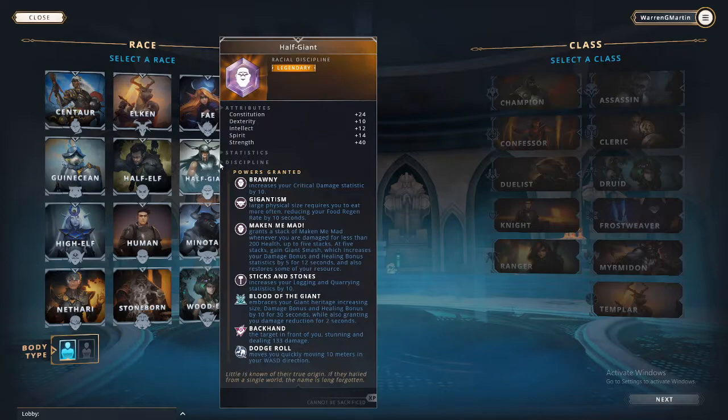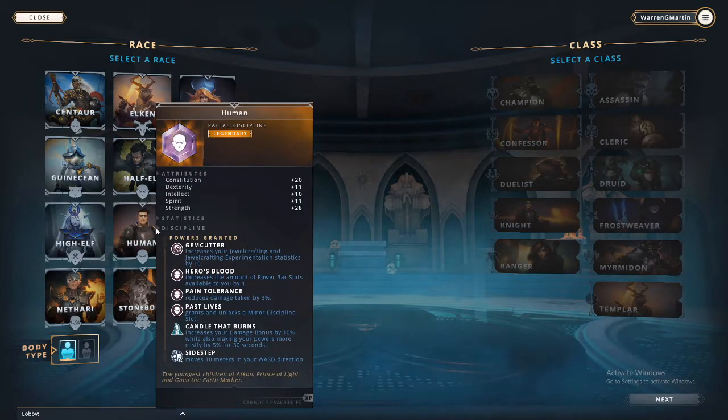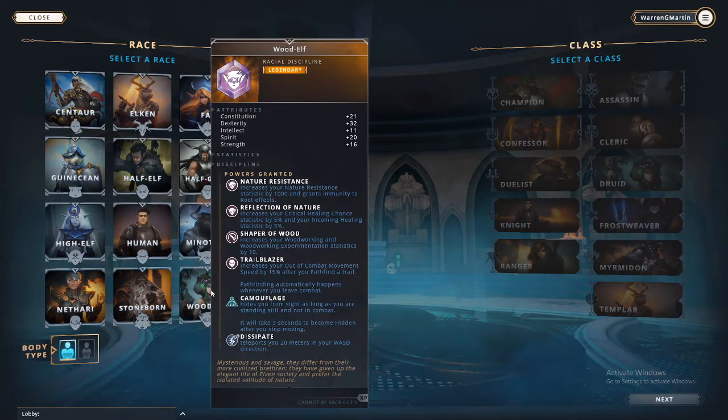Half giant. Half giant — discipline slot, use your damage bonus 10% while also making powers more costly. What else? What do they do — high dexterity?